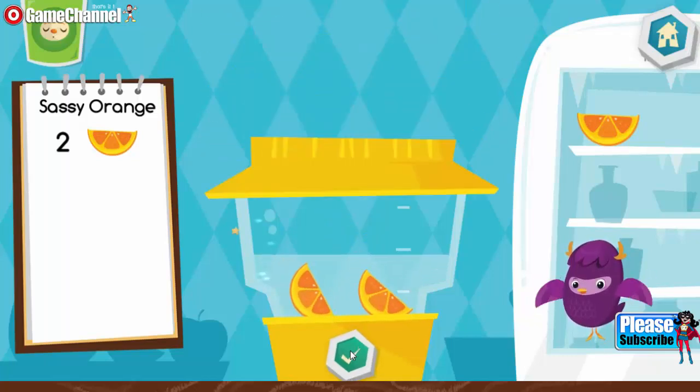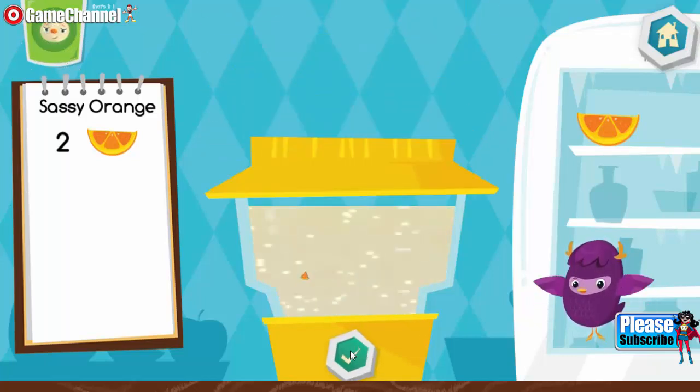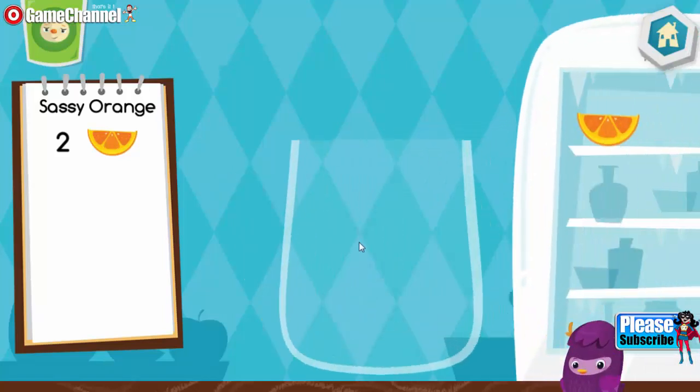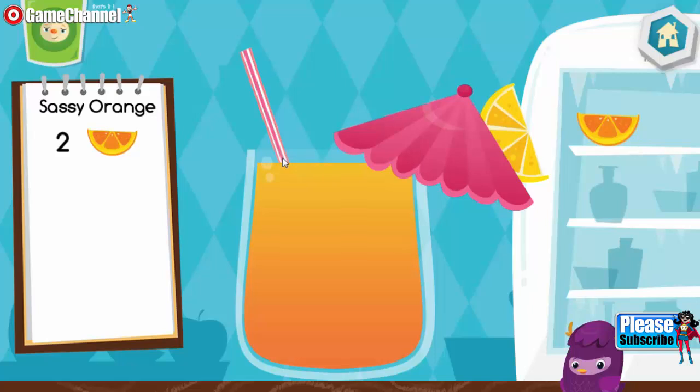Let's make a sassy orange. Put two pieces in. That looks delicious. Press the cup to drink, or tap the recipe book to make another drink. Yummy!